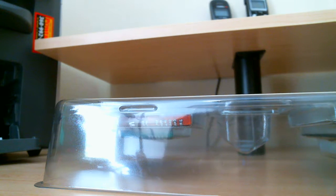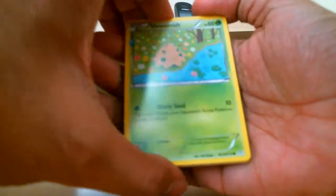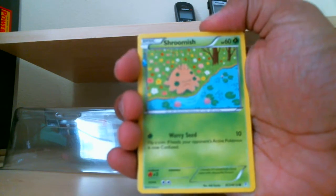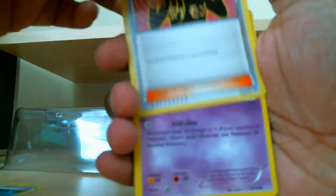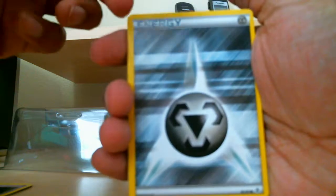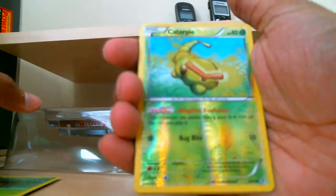Alright, these are good. Let's see what we get with this first pack here. Starting off with a Shroomish. Trainer — Red card, I'll bring it up closer to you guys. I have no idea what that is, some Japanese guy — Imakuni. Zubat. Got an Energy. Magmar. Paras. Reverse Holo Caterpie.